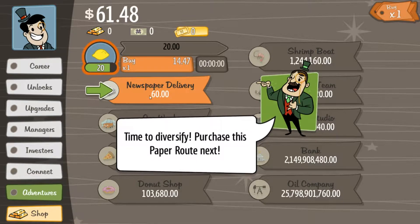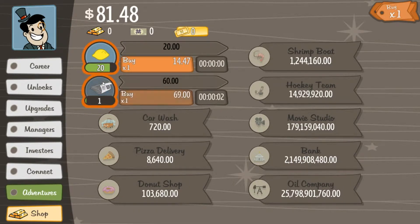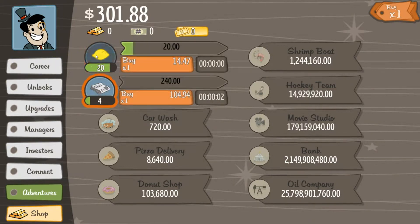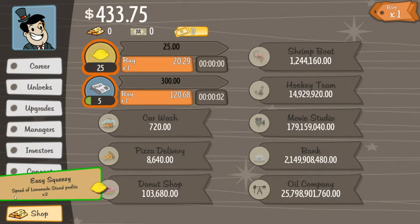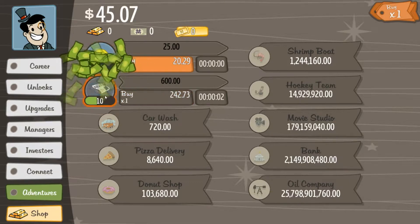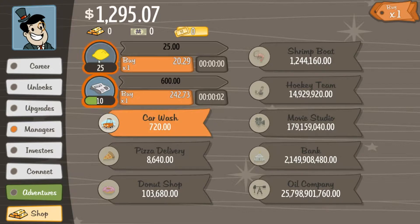So now that I have $60, I can purchase a paper route. Now I can run my lemonade stand and run the newspaper stand for $60 every time I click. I'm going to have a little bit of money and add that up. I'm going to increase this to $25, so now the speed of lemonade stand profits is times 2. It goes really fast now — I'm getting $25 really quick. $600 an hour, well, you know what I mean.